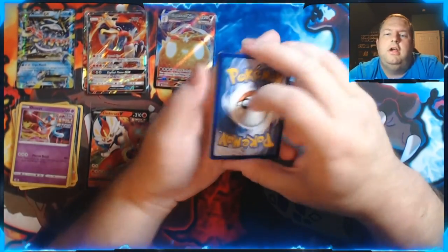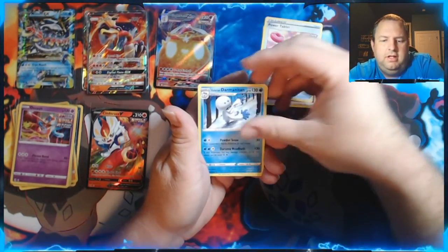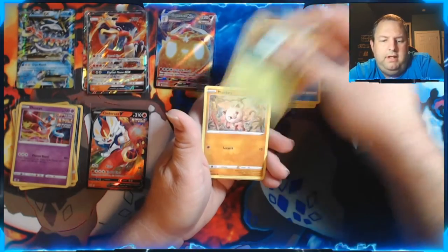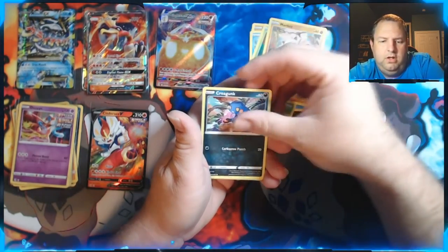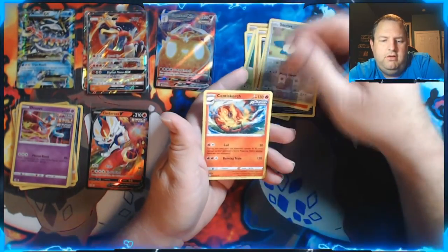One more pack. Dark energy. We got Power Tablet, Galarian Darmanitan, Pheromosa, Basculin, Grubbin, Mankey, Croagunk, Pansear, a Reverse Holo Snorlax, and a regular Scorching Scorch.